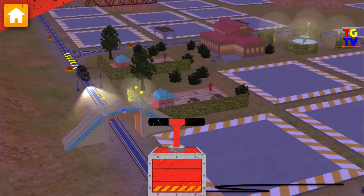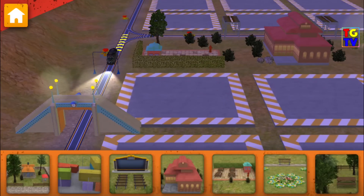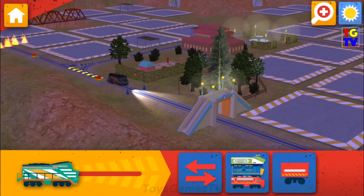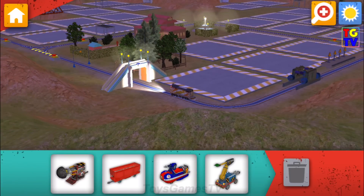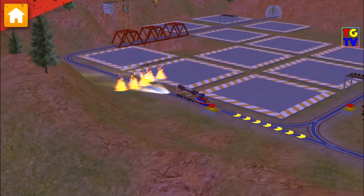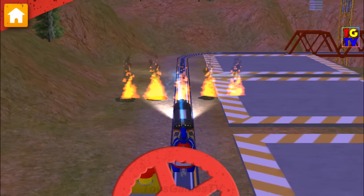Tap this button to change your view. Now let's choose something to build. Fire alert! Find it quick, Chuggineer, and put it out. Safety first. Okay, trainee, let's get to work. Choose a wagon to add to your chugger. Tap this button to switch between day and night. Look out! A fire has broken out. Move the hose around to put out that fire. Remember, safety first.